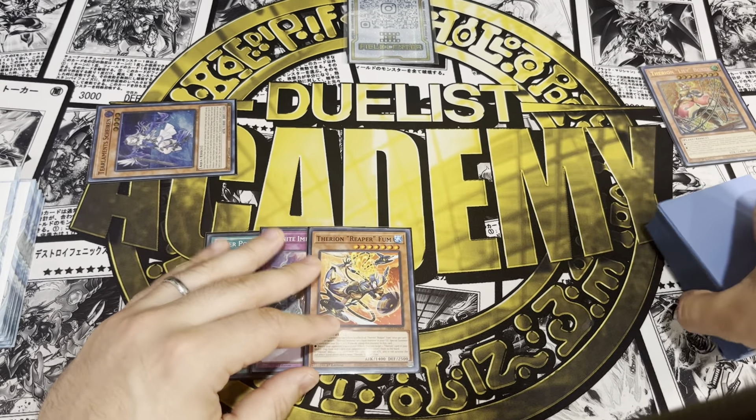We go ahead and activate Reaper targeting Lily, then Lily's effect — he gains — and we search the field spell. We activate the Therion field spell, which notifies us, getting Regulus. We activate Regulus, summoning and attaching the Lily.